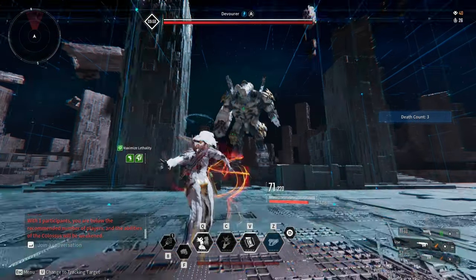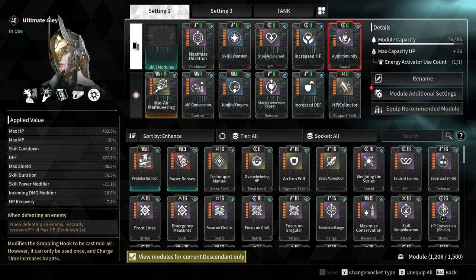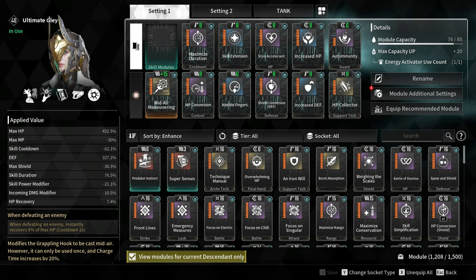If you are going to do a Void Intercept Battle or a colossus boss fight, then go for Auto-Immunity which decreases incoming damage by minus 10%. Lastly, for the scale modules you have two choices: Predator Instinct and Super Senses.